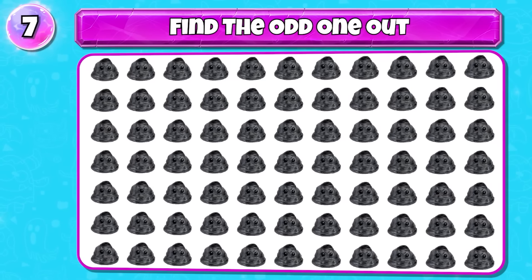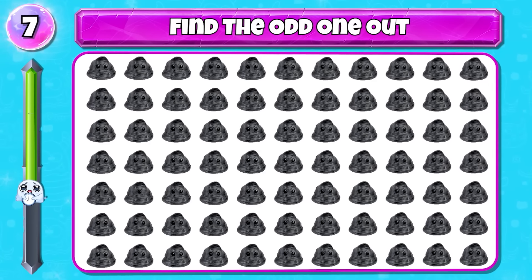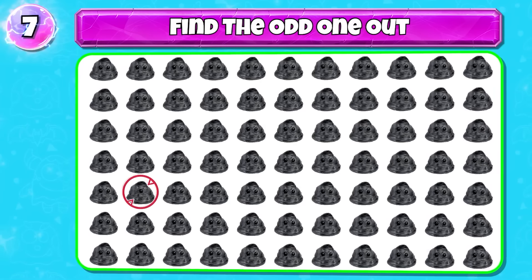Level 7: there's a different Friendly Slime — find it. You're really good, it's here.